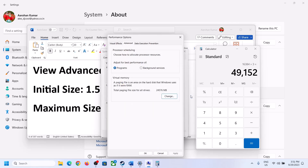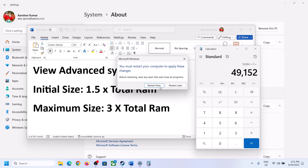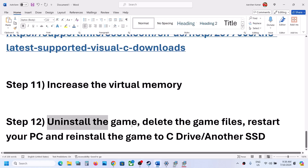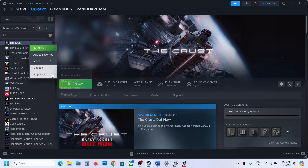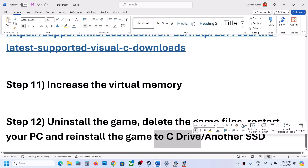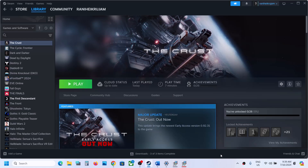Click Set, then click OK, Apply, and OK again. Restart your computer after this — a restart is required. The last step is to uninstall and reinstall the game if nothing else has worked. Uninstall the game, go to the game installation folder and delete the game folder, restart your computer, and then reinstall the game. If the game was on the C drive, try installing it to a different SSD or drive, and check.